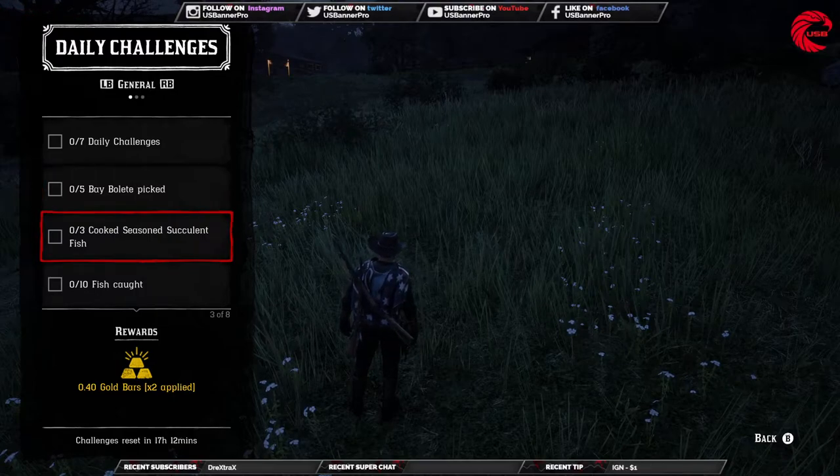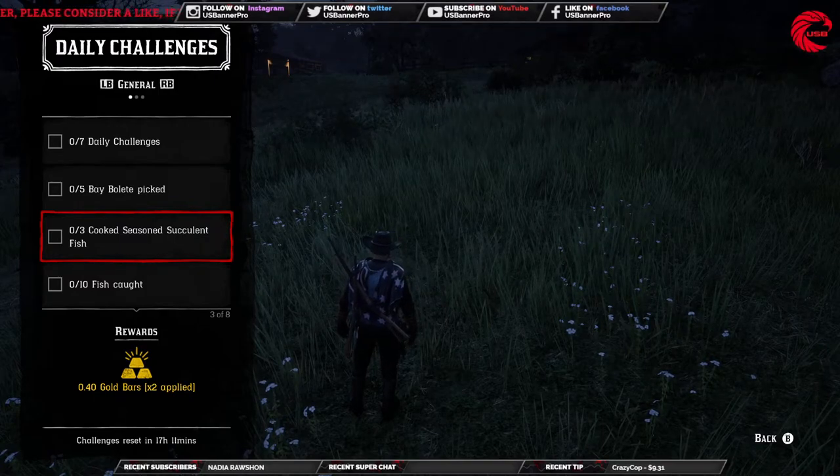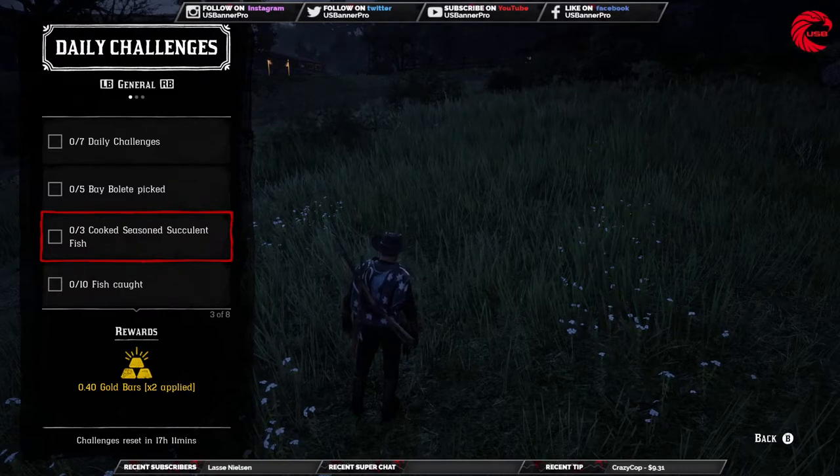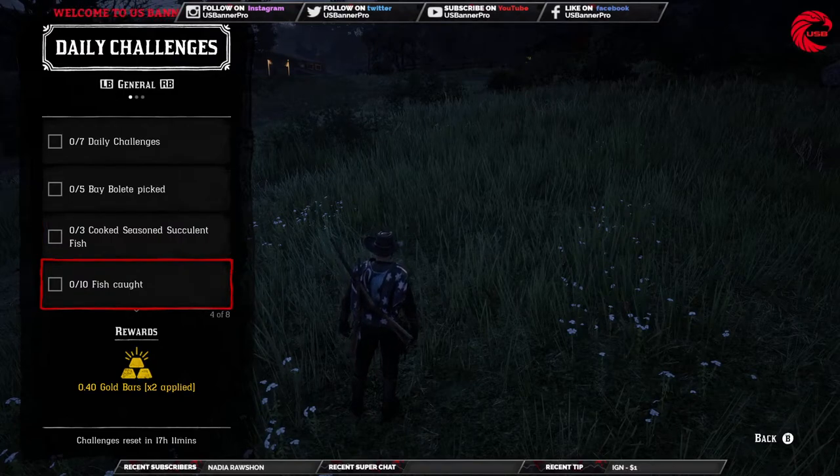Next we have a fish challenge. For this fish, you need to cook river fish. When you catch any river fish like salmon or other river fish, you have to break it down and you'll get this type of fish. Then cook three of them with any kind of herb like oregano, mint, or similar herbs.